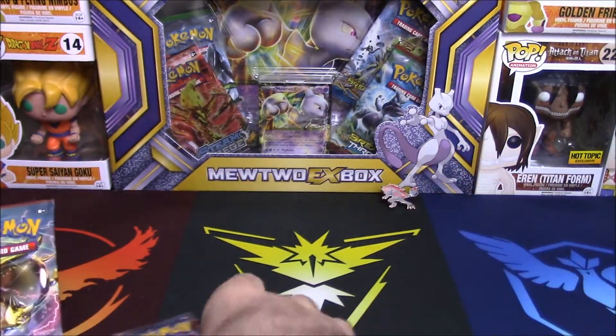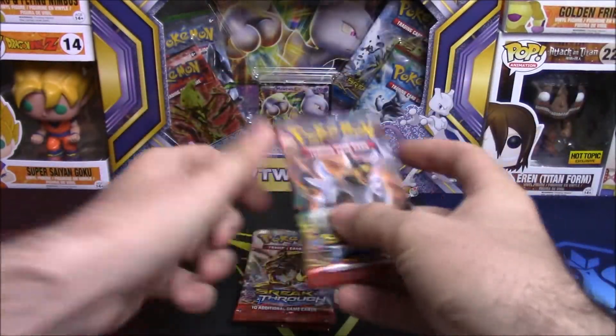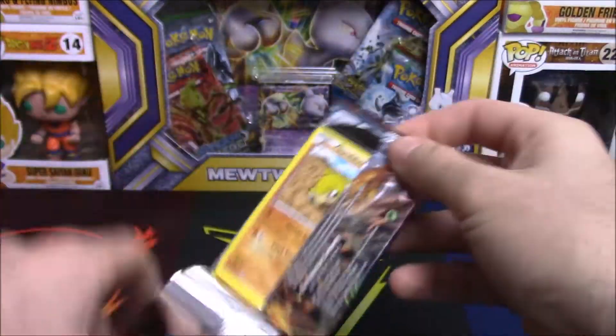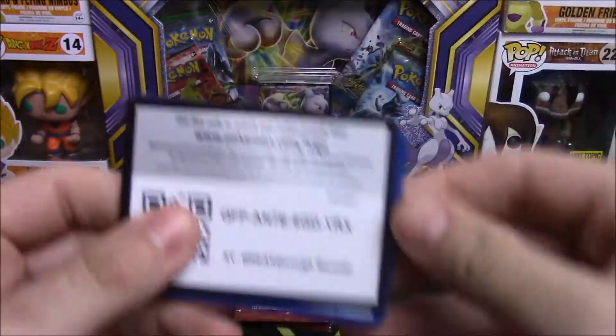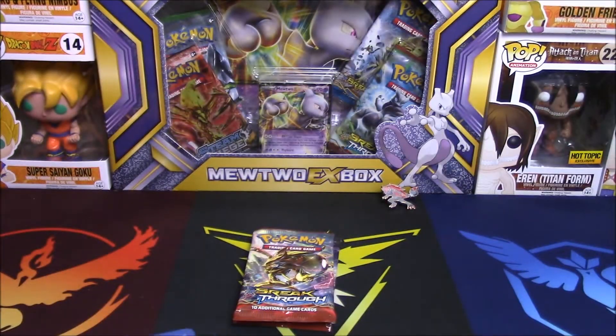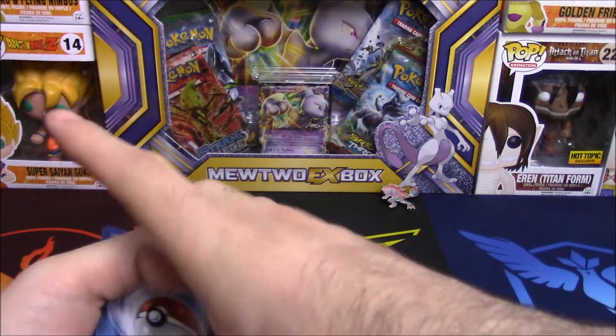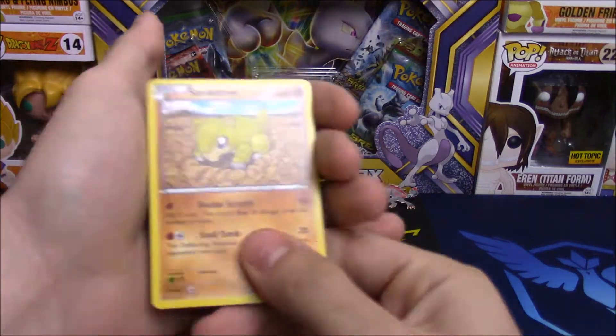We have three packs of Breakthrough and I'm gonna leave Mega Mewtwo Y for last. Let's go Houndoom first — let's get this thing open, hoping to maybe get a secret Mewtwo with the Haxorus cameo. That's the one I'm looking for — I still don't have that secret rare card yet.